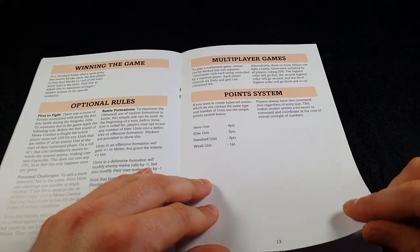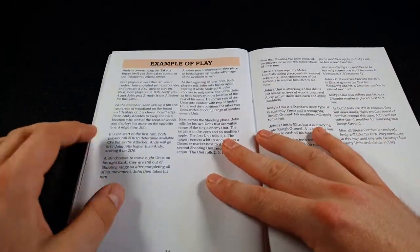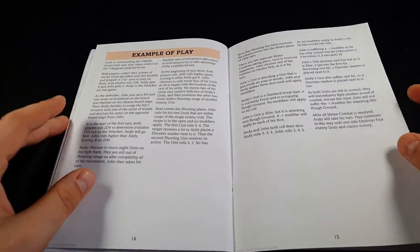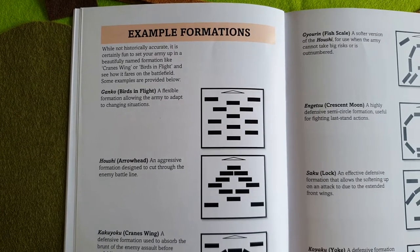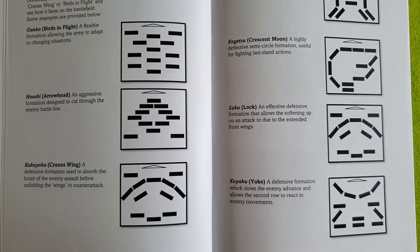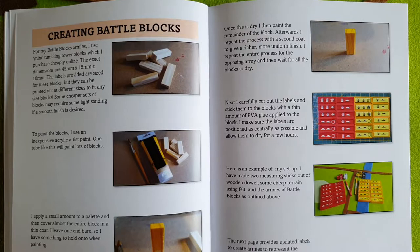Multiplayer games use a very simple point system. If you want to create your own scenarios, the game works well for recreating historical scenarios too. There's an example of play in the rules, which goes through everything and teaches you how to play. There are also some army formations included - while they have no direct gameplay purpose, they let you create interesting scenarios and test formations against each other. There are also a couple of pages describing how I made the blocks and how you can do so as well.